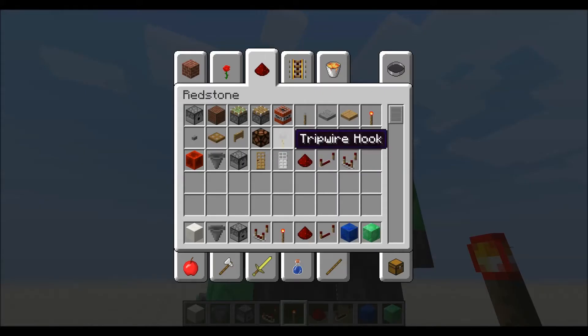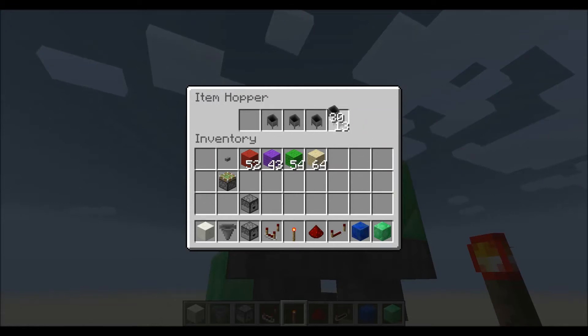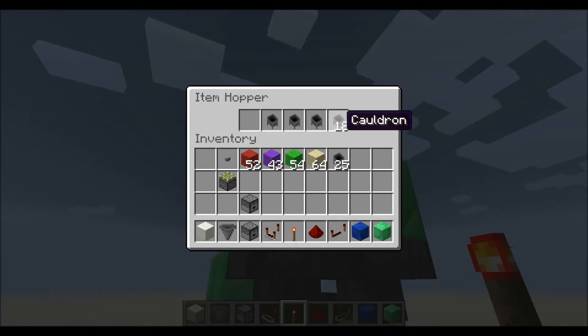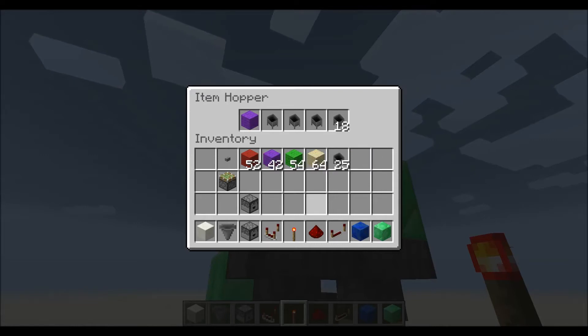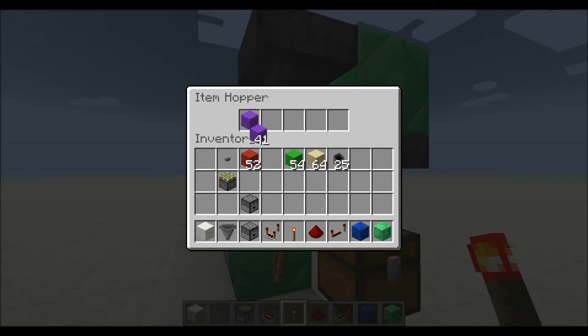Here's why. If we put cauldrons in here — 1, 2, 3, and then 18 — so that we have a total of 21 cauldrons, and then a key block for 22 items in the hopper. And below that, we put 1 item.